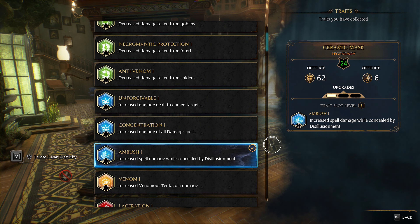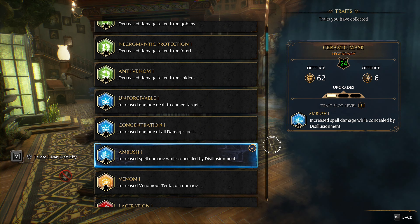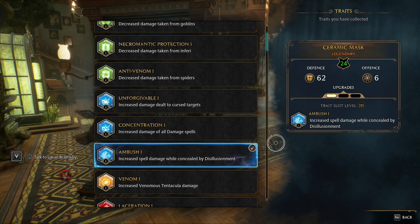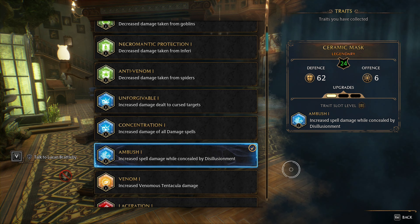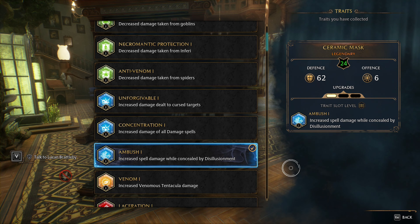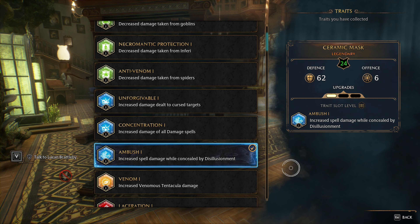When you start getting traits on your gear, you only want to use the Unforgivable, Concentration, and Ambush traits. You will start with level 1 traits, but the more you play, the better traits you'll unlock. At the end, you'll want all of your gear with those traits but all at level 3.